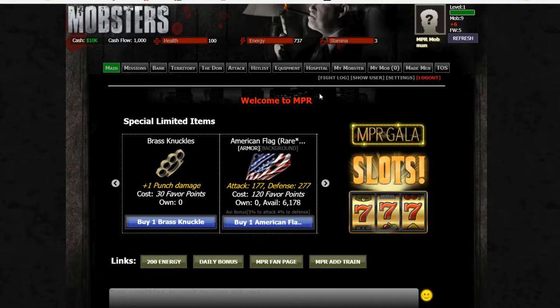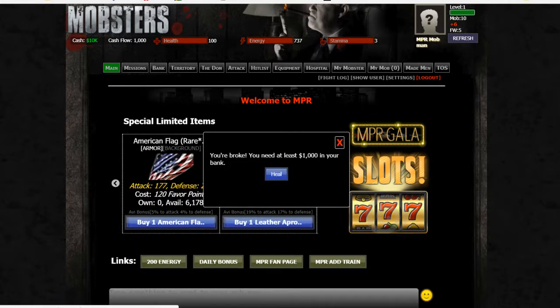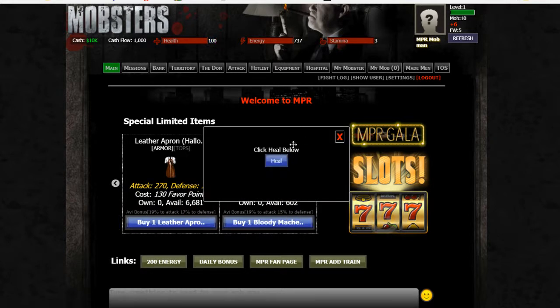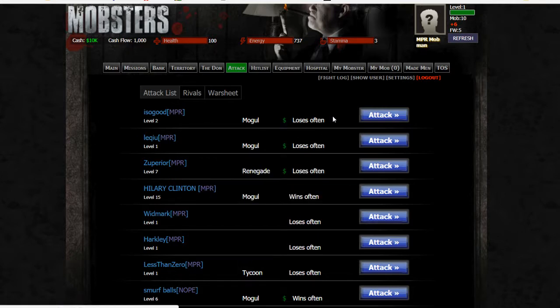We're going to talk about two different tabs in this video. This is the hospital tab. You can see that you're broken and can't do anything because we don't have any money in the tab. When you fight, your health will go down and it will tell you that you need to heal yourself. You can leave this open so if you're over here attacking and you're out of health, you can actually heal yourself. This little box stays up here until you click on it.